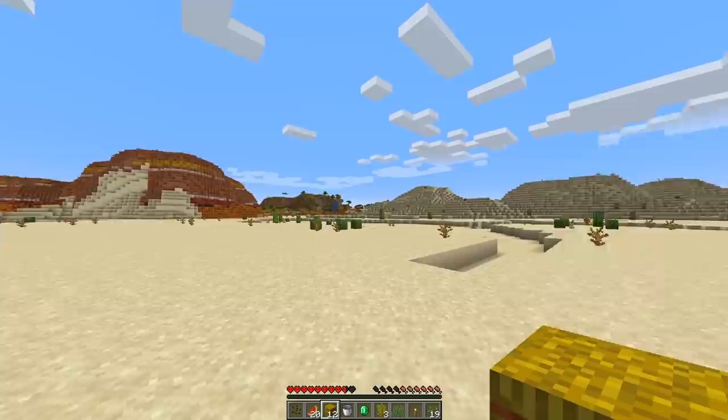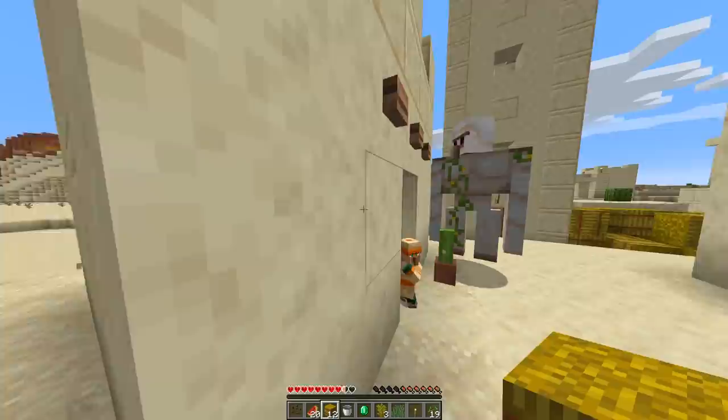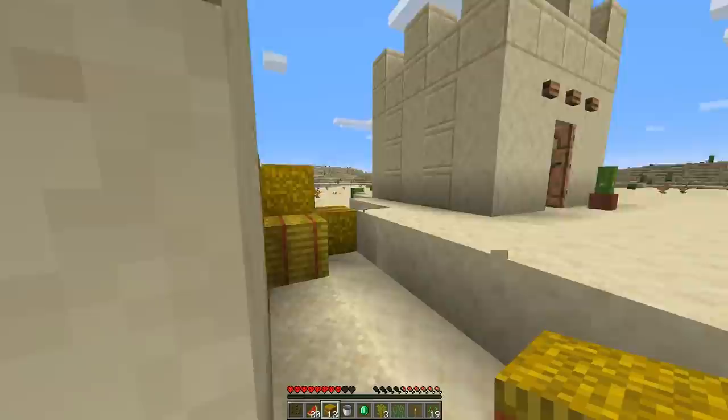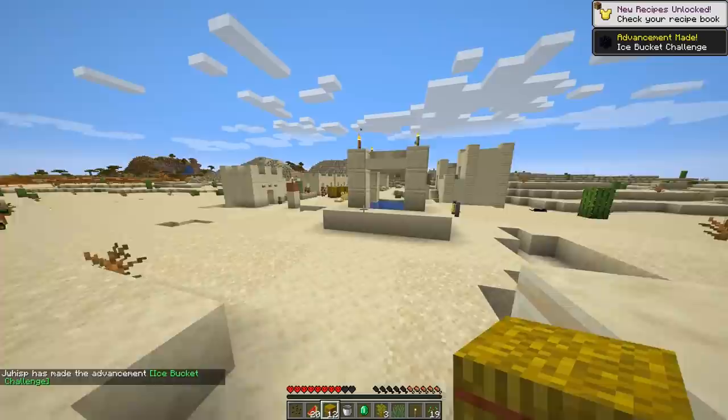Maybe what we could do in the future is make our base somewhere around here and somehow connect these two villages — just make a giant kingdom with villagers from multiple different biomes all living in one place. I think that'd be really cool. Having a desert village is pretty cool. Maybe I'll try to make a desert village starter house or something like that.